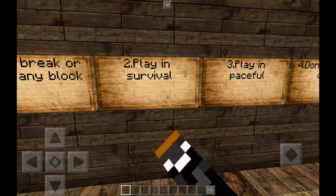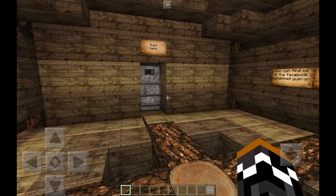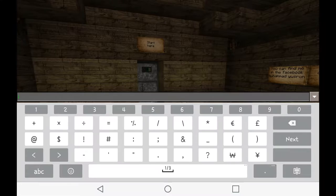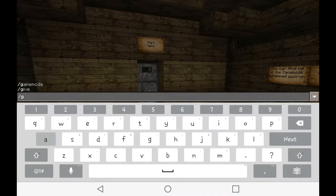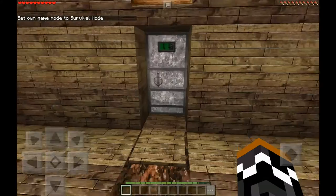Don't break any blocks or place blocks, play in survival, play in peaceful, don't hack or cheat. Well, I didn't know we were supposed to play in survival because the default game mode was creative. So that's a thing. Alright, now I'm in survival mode — let's do it.